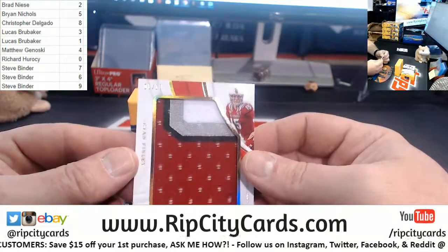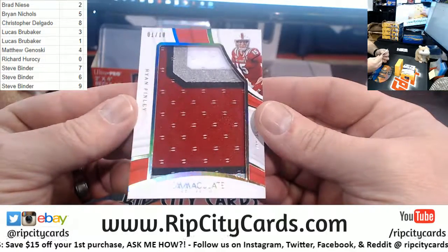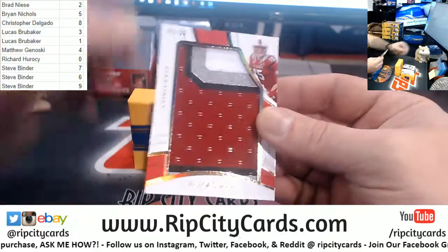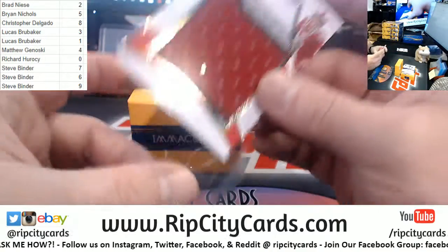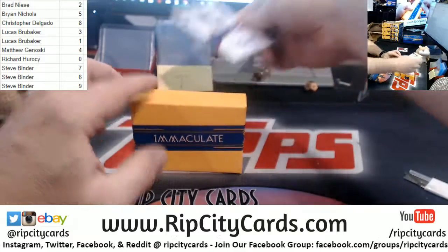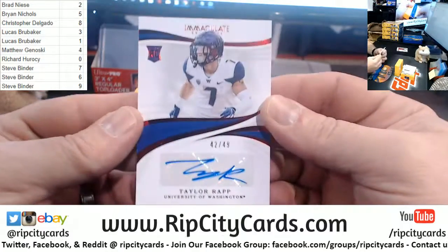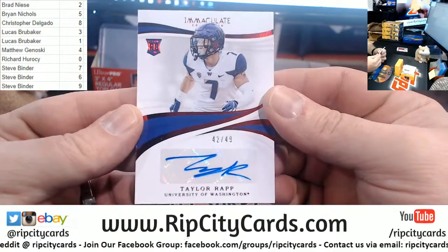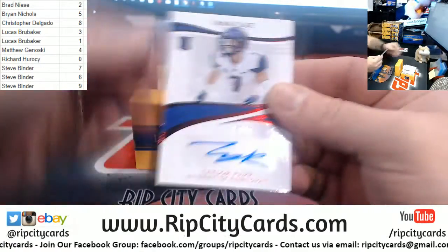Nice, one out of 10. Ryan Finley, four-color patch. Going to the one spot, Lucas. 42 out of 49, Taylor Rapp. Washington. Two spot is Brad.